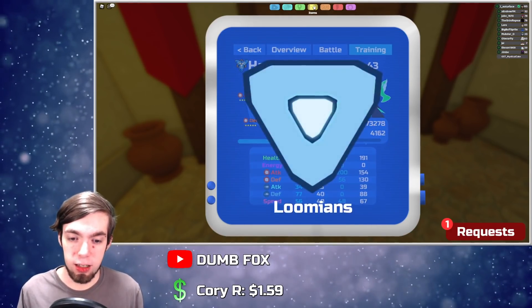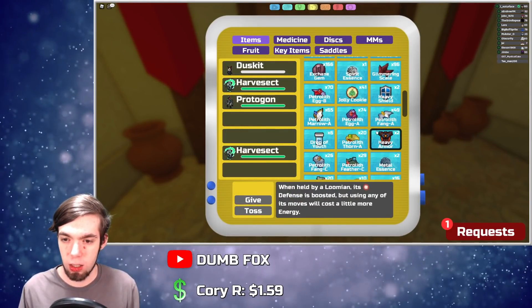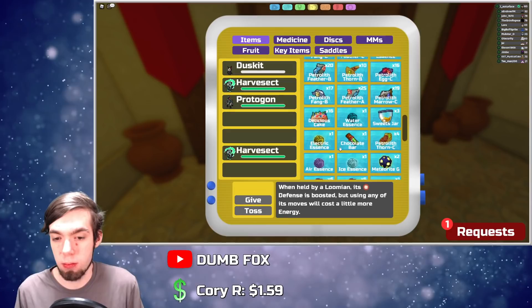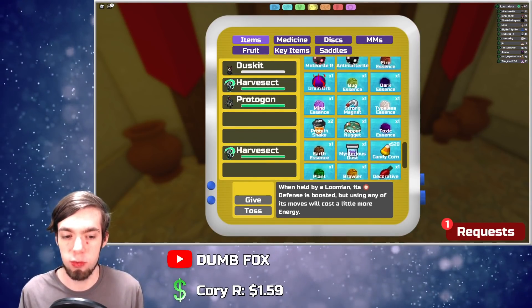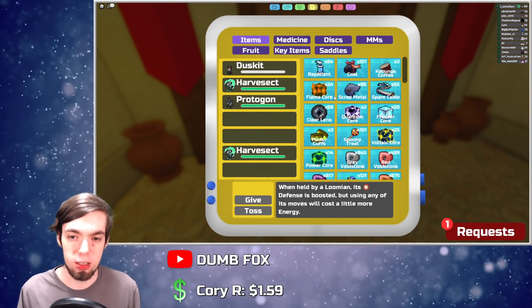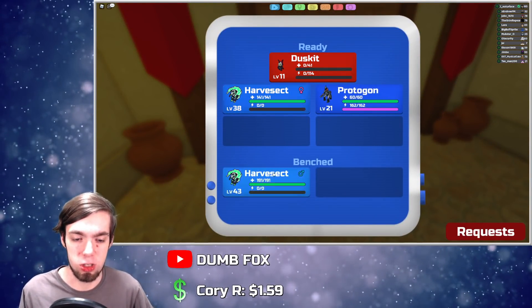Also, the cool thing about this is items like power cuffs and heavy items — the ones that make things cost more energy — they don't affect it. You're essentially using them for free with Harvest Sect because it doesn't increase the HP cost. But the same goes for energy orb — things aren't going to cost less energy either.